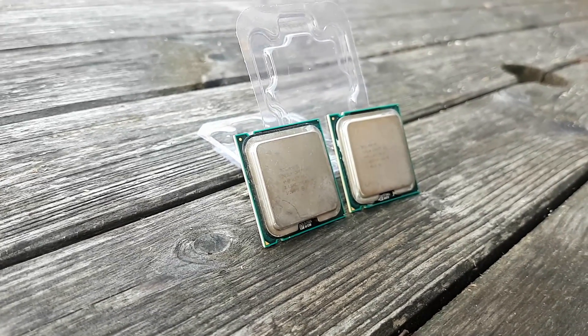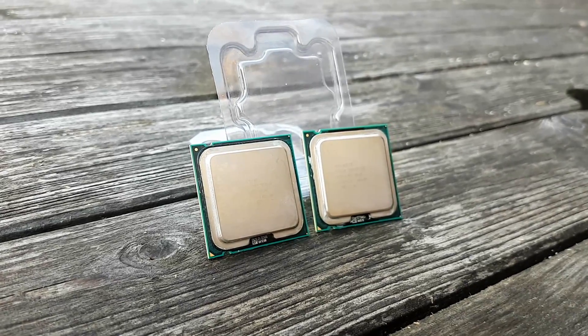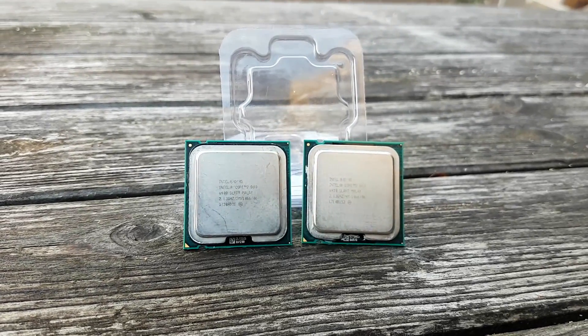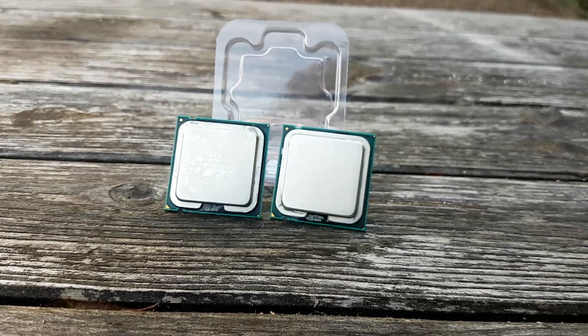Hey everyone, instead of just the standard review today, I thought I'd do something a bit different. A while ago I made a video about the Core 2 Duo E6420, and mentioned that it is basically the exact same processor as the E6400, the only difference being that the E6420 has 2 extra megabytes of cache on board.